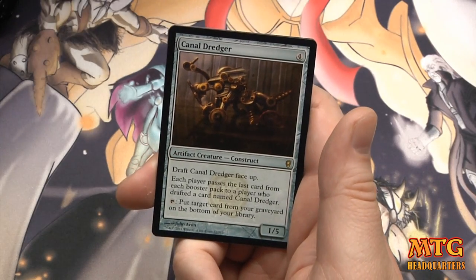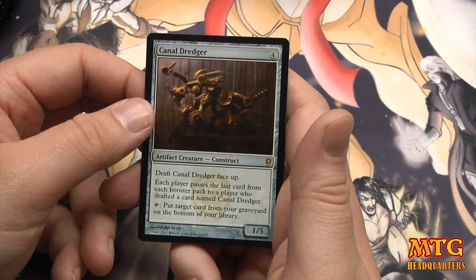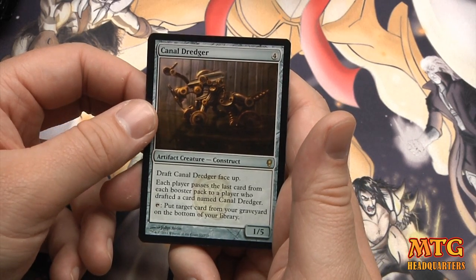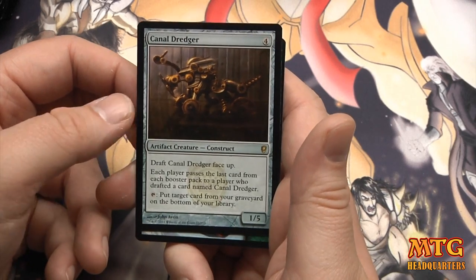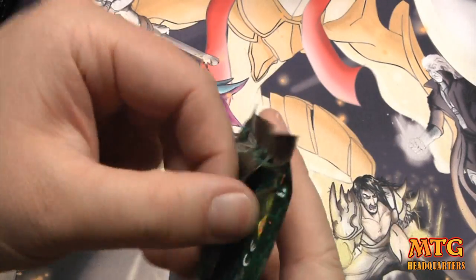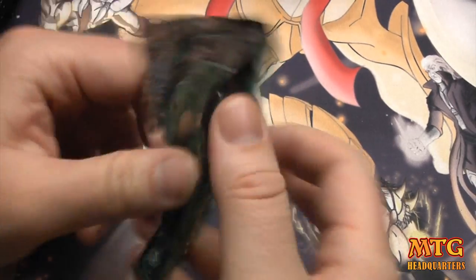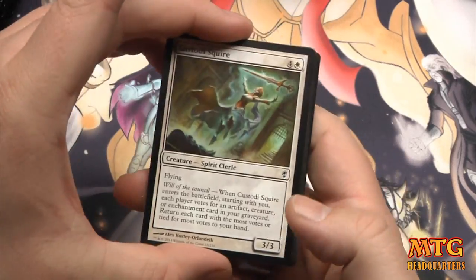Oh, and we got another rare — a double-rare pack! Canal Dredger: 1/5, draft it face up, each player passes the last card from each booster pack to the player who drafted Canal Dredger. That seems fun — you get a lot of junk, just like a real dredger, but maybe you'll find a few things.